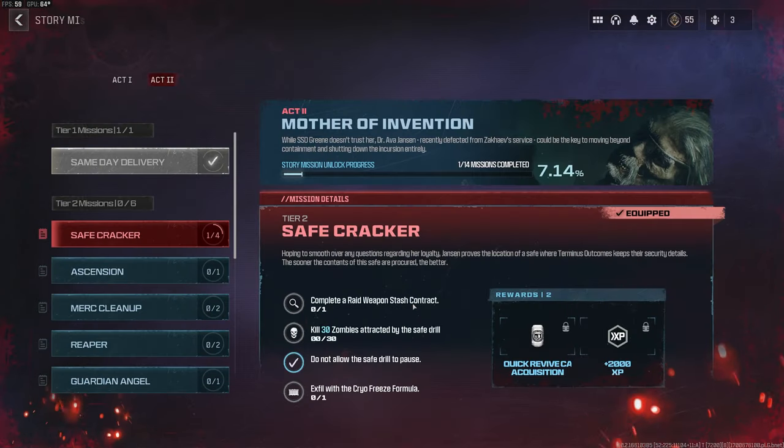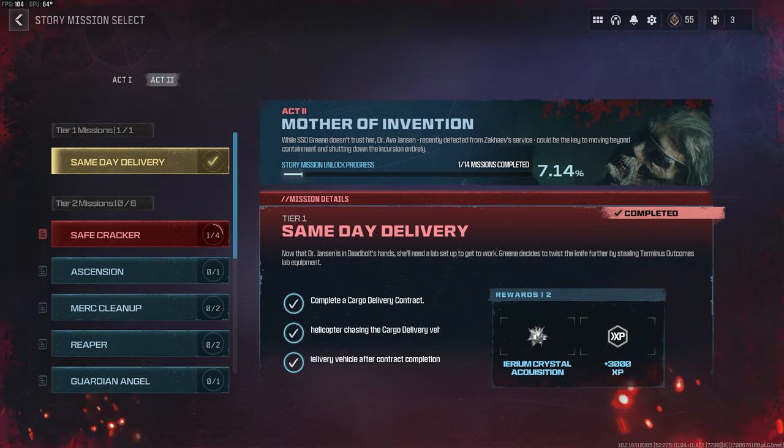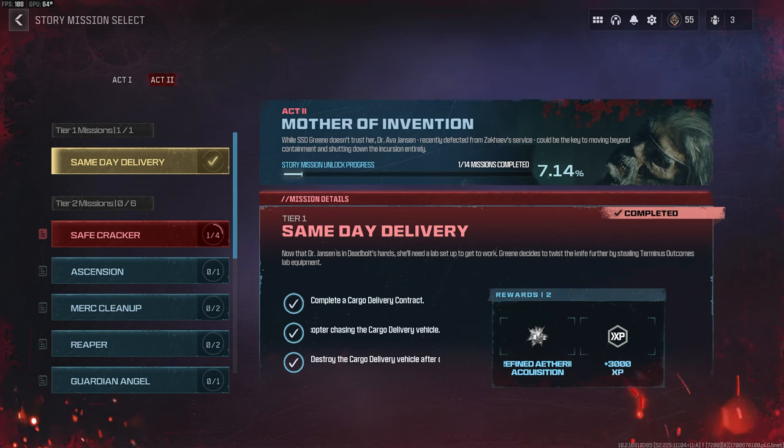Alright, well tier one for act two is done. That was really straightforward, pretty easy. I really don't know if the pack-a-punch actually did do more damage to the helicopter — I've never just tried to shoot one down so I can't really compare. But I think that strategy of parking it under something and then just unloading worked. Probably would have been easier to bring a rocket launcher, but I'm working on leveling this LMG. I hope everyone enjoyed the content, hope to see you in the next video. Thanks, bye.